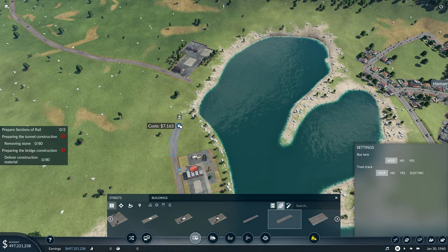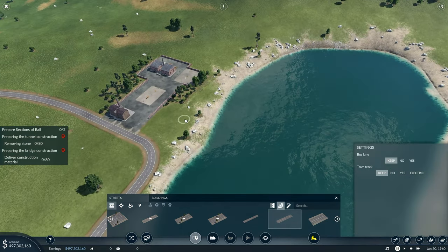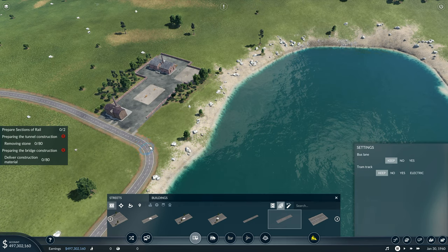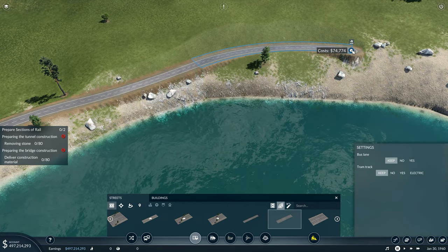We've got a nice little wavy road going between these two. I want to go to this one over here. We'll just have these two because that one there is going to end up being used for some of this anyway. It says we're going to build a bridge across here somewhere, so we'll have to do something like that at some point. In the meantime, I'm going to build another road out this side.